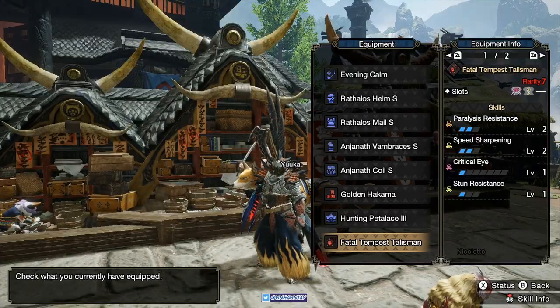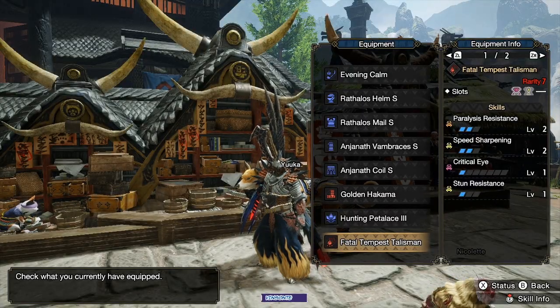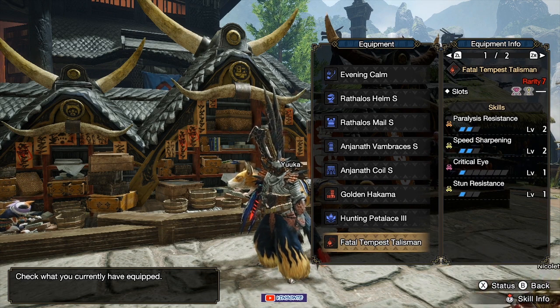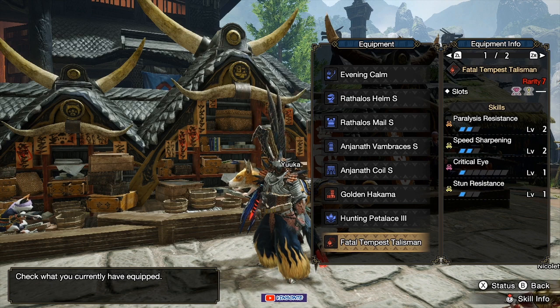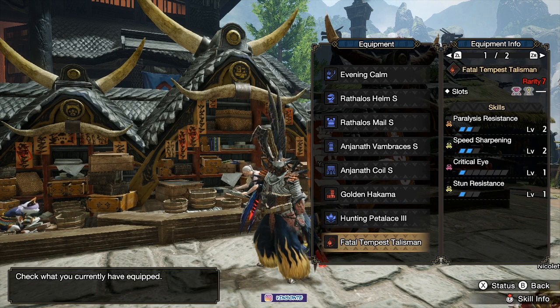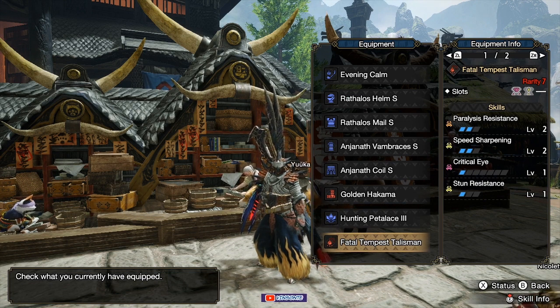For my Talisman, I'm using Speed Sharpening, so I don't have to use Speed Sharpening in my Jewels — but of course you can do vice versa. It came via RNG and it's one of my better ones — a rare T7. It has a Jewel 2 slot and a Jewel 1 slot, which is what makes it nice.